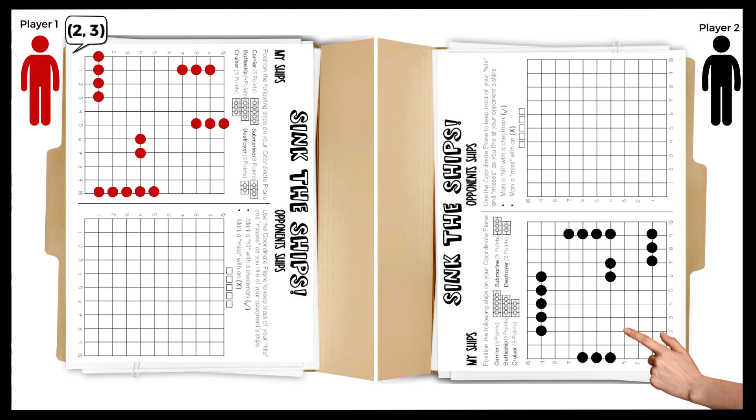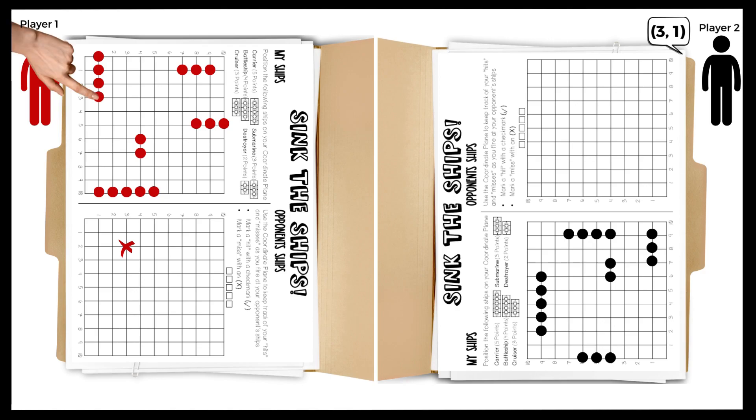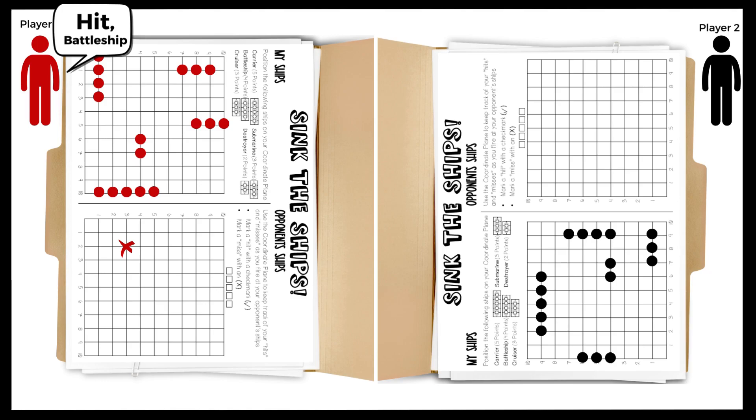In this example, the Coordinate 2-3 is empty. Player 2 responds with miss and Player 1 marks 2-3 with an X. Play moves to Player 2 who calls out the Coordinate Pair 3-1. Player 1 locates 3-1 on their grid and finds part of their ship occupies that spot. Player 1 responds hit battleship and marks that part with an X on their ship to represent the hit. Player 2 marks 3-1 with a check mark on their opponent's ship grid.